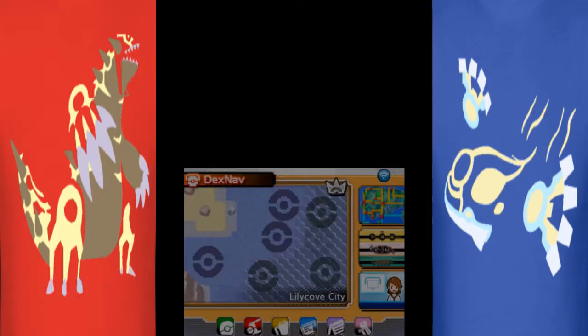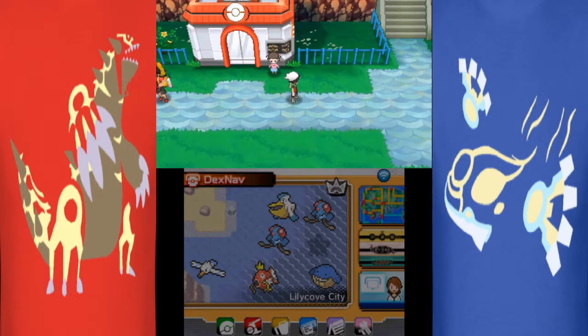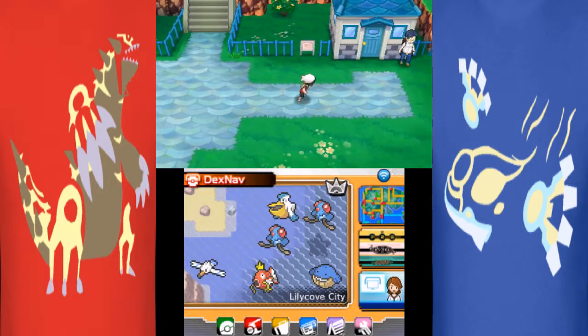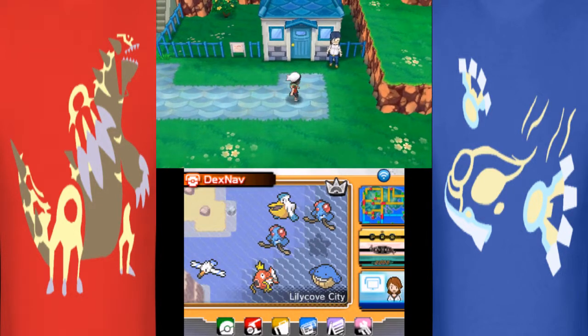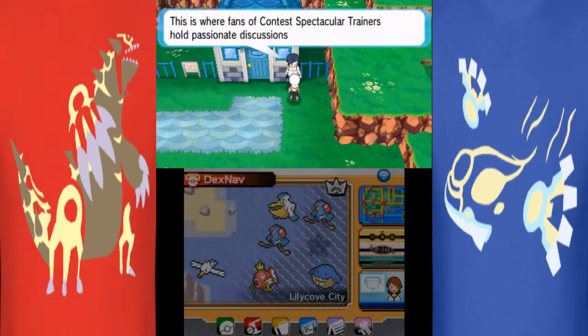Hey guys, what's going on? It's WildTing.com here showing you how to get Altaria Knight. Basically, what you're going to need to do is go to Lilycove City. And once you're in Lilycove, you want to go talk to this guy — he's outside the contest club with an Altaria in your party.